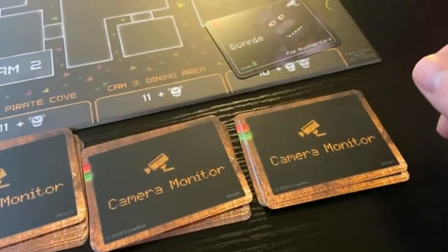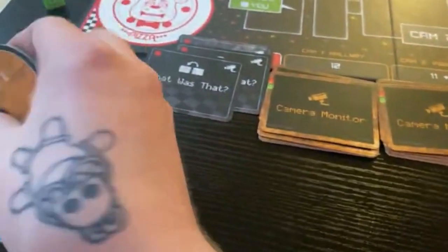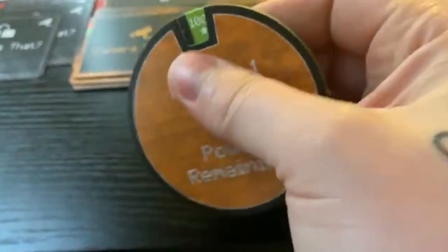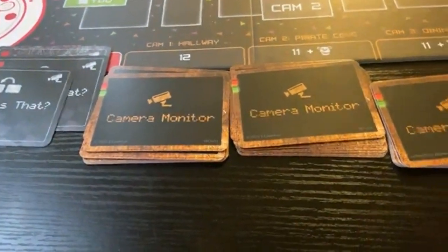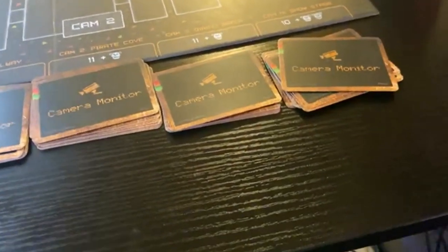For Bonnie I'm going to stop him, which means I take a die, roll it, and lose 5% power. Doing this with one hand is not easy - come on! Alright, I have 95 power. We'll put Bonnie back where he came from and now I need to reshuffle the deck that had Bonnie in it. Give me one second while I reshuffle and adjust my power.